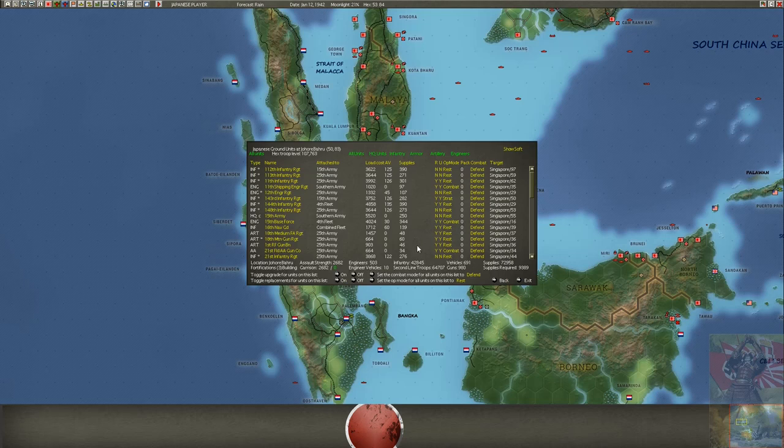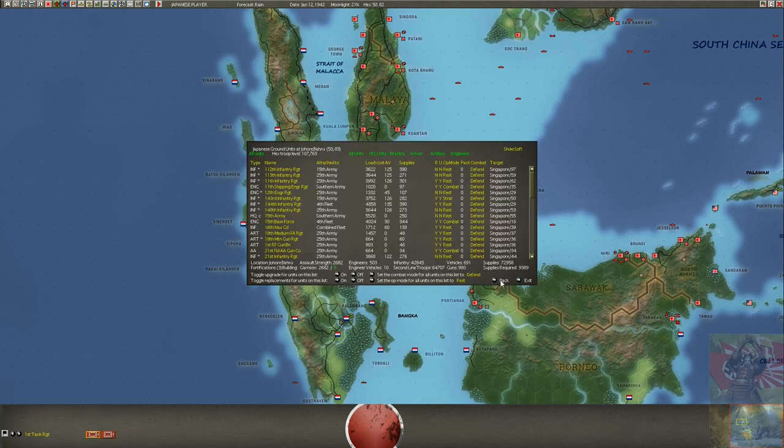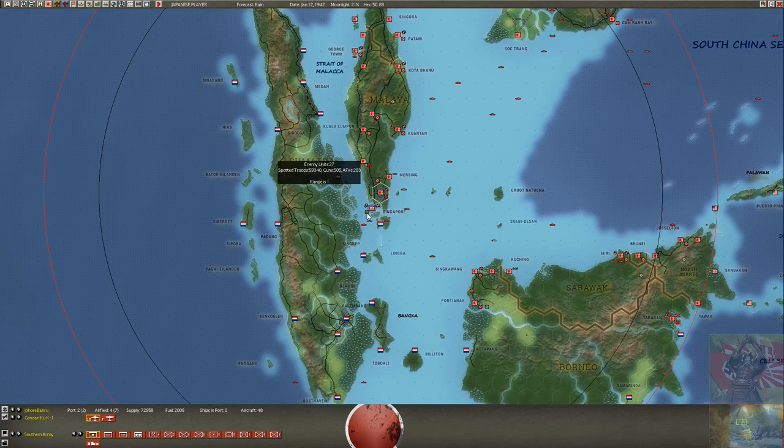If you want to attack Singapore: so far we have 40,000 guys ready, and more are coming — another 5,000 here, 500 more — so in total about 50,000 guys ready. We may know there are maybe 25,000 guys defending, but that's a total number including supply, support, flak, and anti-tank. So we have at least double the raw power, plus better morale, experience, and possibly better equipment — all of which factor into the battle calculation.